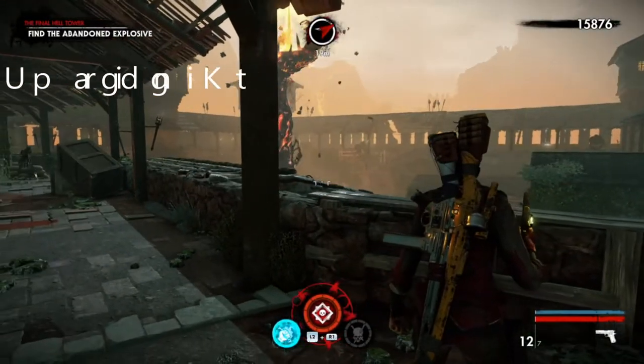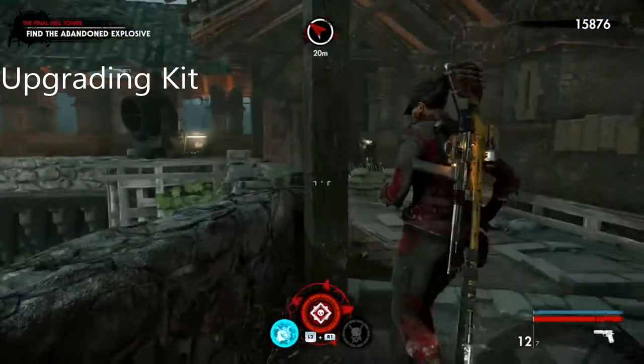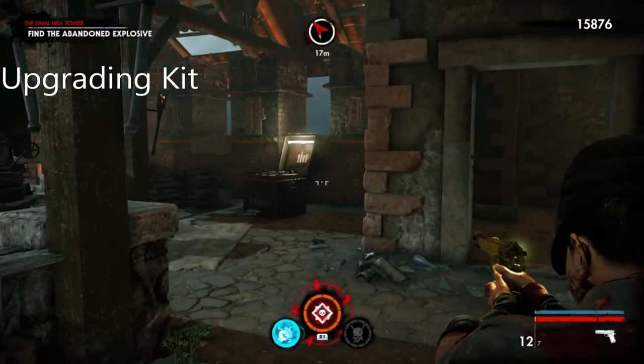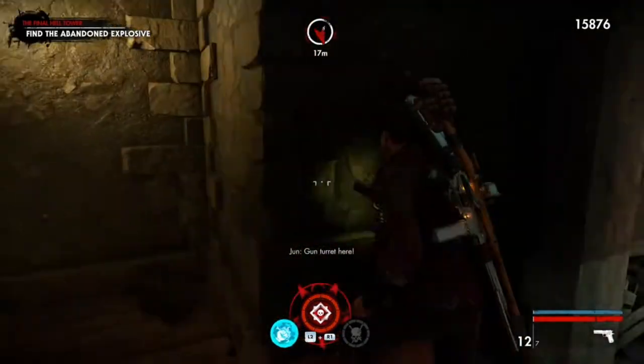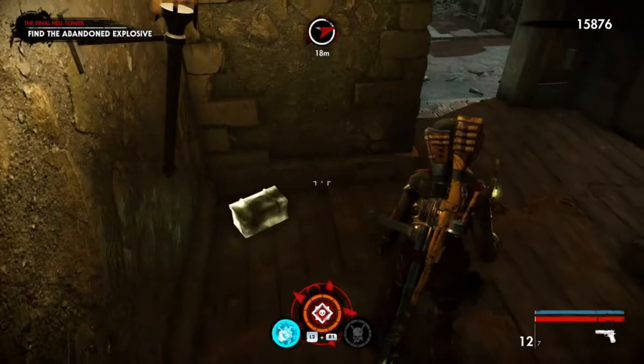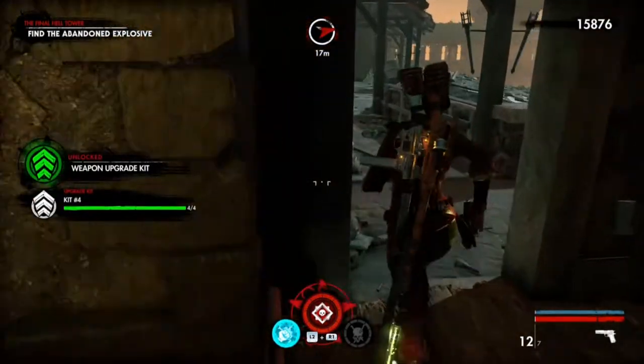This is the upgrading kit. Come down here and defeat the armored giant. Your reference is at 17-16 meters. There we go — that's the upgrading kit.